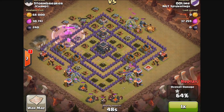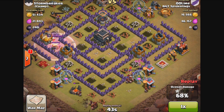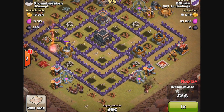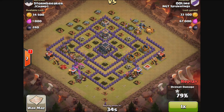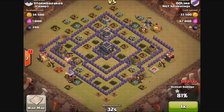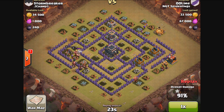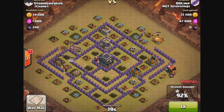What kind of bugs me about hog riders is I wish they would actually attack troops. The hog riders are going to attack that Barbarian King now, but seriously, the Archer Queen should have been taken out — the hog riders should have gone after the Archer Queen, especially once the defenses are down. I think if they're getting attacked, they should go and attack whoever's attacking them, whether it be regular troops or heroes.